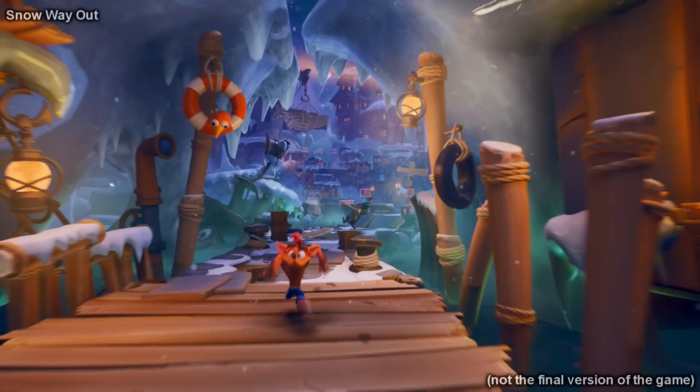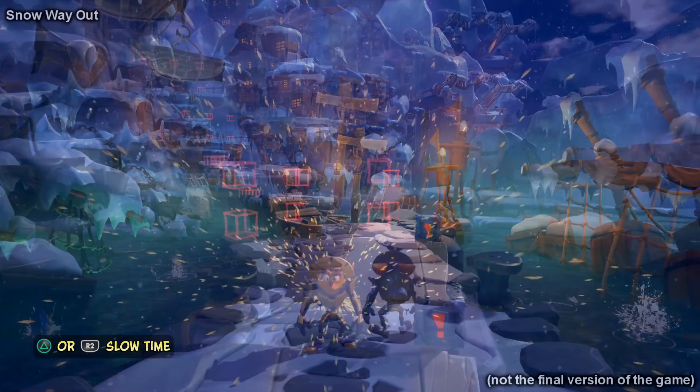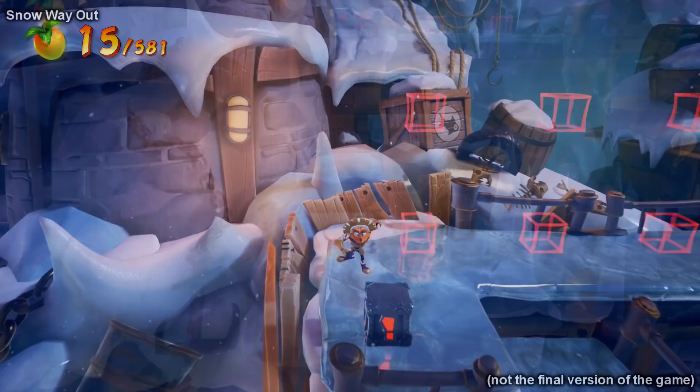Crash and Coco have to work their way up a mountain full of zombie fishermen to reach Cortex's lab. Wow, this game looks beautiful when it comes to the art style and graphics — just look at the background and everything, it looks so good. In this level you get help from the quantum mask called Kapunawa, who's able to slow down time. In the bits where you get help from the quantum masks, Crash gets a suit and you can see the mask on his back.